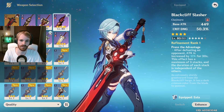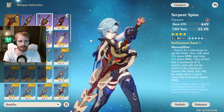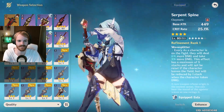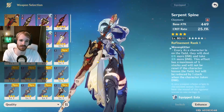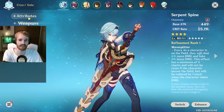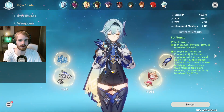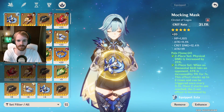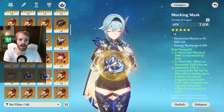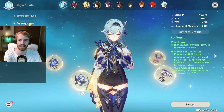Next up is the Serpent's Spine, which I believe is probably her best four-star weapon. This weapon is extremely good — it has a super strong passive. Looking at my stats, my crit rate is extremely high because of it, meaning I could potentially run a crit damage circlet. Unfortunately the only good circlet I have is a crit rate one, but if you have a crit damage circlet you could run that and achieve much higher numbers due to a better crit damage ratio.